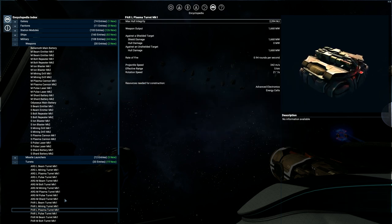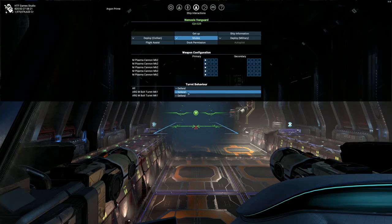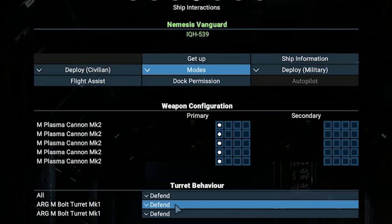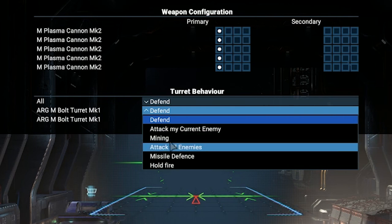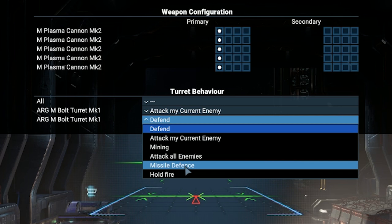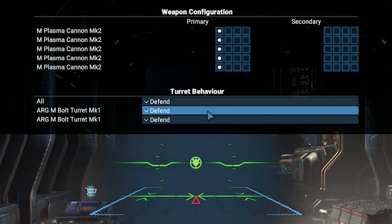Turrets will shoot automatically based on which behavior you choose for them. In order to choose it, go into ship interaction using the Enter button. Here you will find a list of equipped turrets with their respective behavior setup. By clicking on an individual turret's behavior, a drop-down menu will appear where you can choose what each individual turret will do. Near all text, you can set the behavior for all turrets at once.